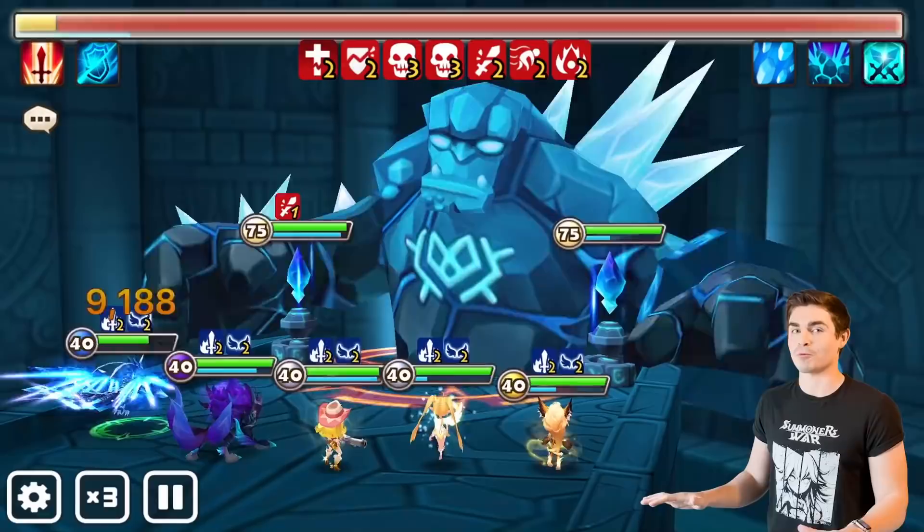And of course, number 1 — I'm sure a lot of you saw this coming — it's Crow. Specifically second awakened, but also every single one of the Inugamis. Crow is a super valuable damage dealer, especially early. You're going to be using him far into your Summoner's War career, but when it comes time to make the Tricaru team, I promise you, you are going to be out of Inugamis and farming Garen Forest forever. So I'm telling you now: save every Inugami you get.